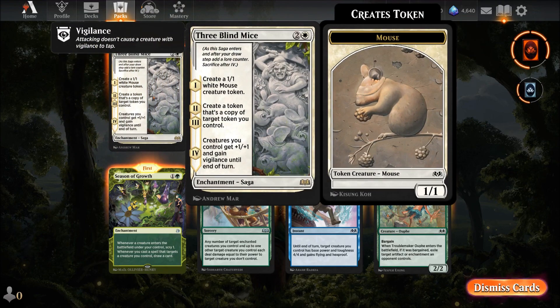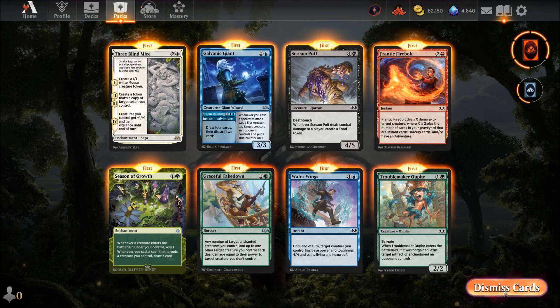Three Blind Mice — off the old fairy tale! Create a one-one white mouse token, then create a token copy of a token you control, then creatures you control get plus one plus one and vigilance until end of turn. For three mana, if it were two mana it would be fantastic. As it is, it's useful for getting little creatures as chump blockers but otherwise a bit of a hit-or-miss card.